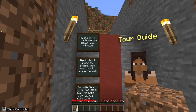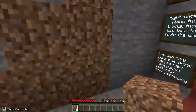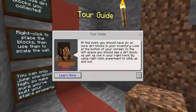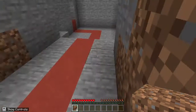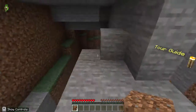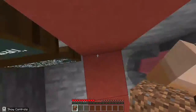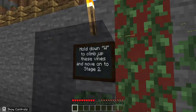Now it's time to use the dirt blocks I collected. Right click and place dirt blocks on the wall. You can only jump one block high so make sure you make the stairs properly. At this time you should have six or more blocks — I already have about six. I'm just going to go ahead and make stairs. Hold down W to climb the stairs and go to stage two.